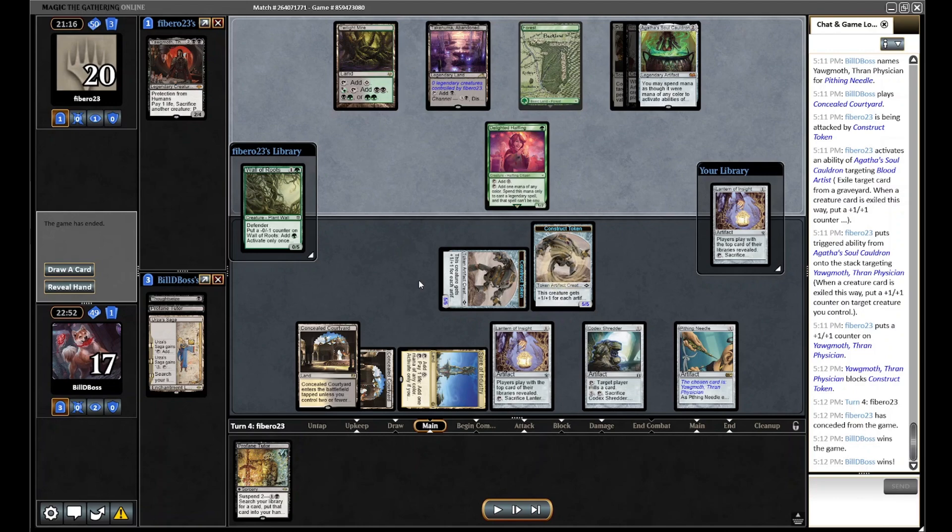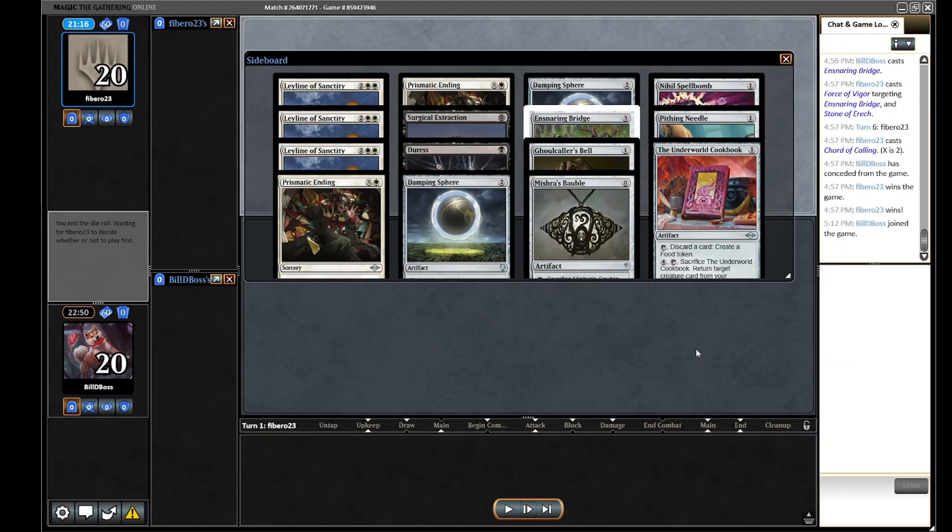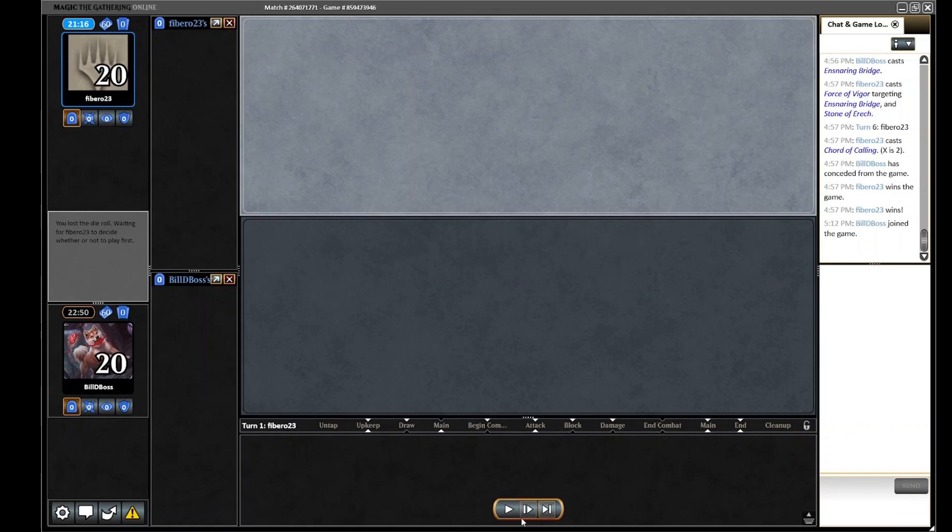Yawgmoth is one of the decks where I like to do the most sideboarding. We bring in a couple of Cursed Totems, Hushbringers, Stone of Erech, and one Surgical. I cut Ghoul Caller's Spell — they have enough between Cauldron and their graveyard stuff, so I want Pyxis. Nihil Spellbomb is a bit slower than other graveyard hate. We trim a Bauble, cut some Pendings and one Bridge. It's hard to find cuts against this deck — we have a lot we want to bring in.